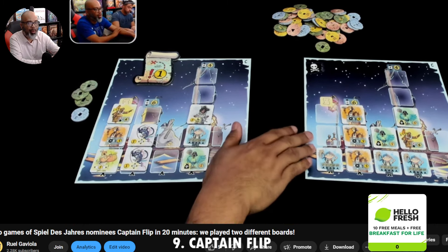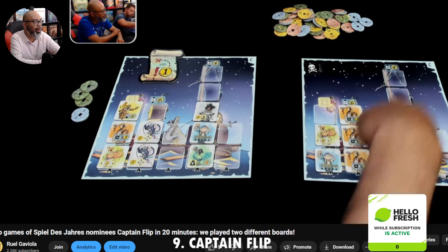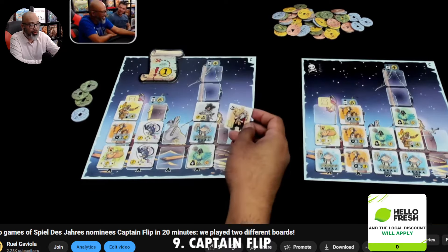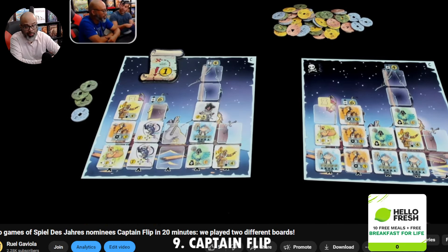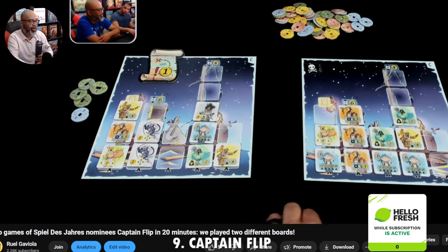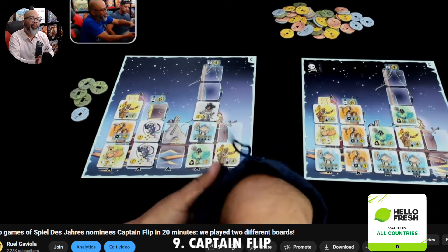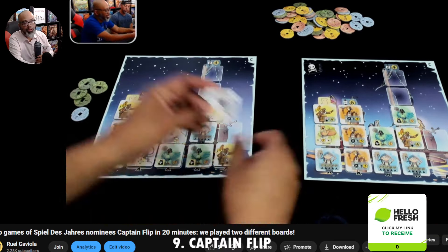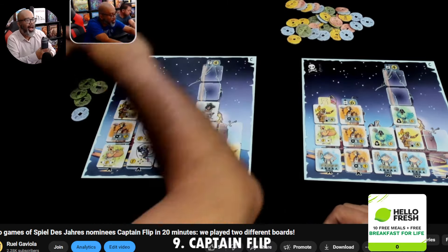Whatever you decide, you cannot go back. Each tile has different scoring conditions or powers. Whoever fills up four of their columns of their five-column ship triggers the end. This game is so simple, yet the gameplay is so engaging — you just reach in, grab a tile, and play it. Some give you points based on where you play, others at the end. Some let you flip a tile or draw a new tile. Everything helps you score coins, and coins are what wins it.